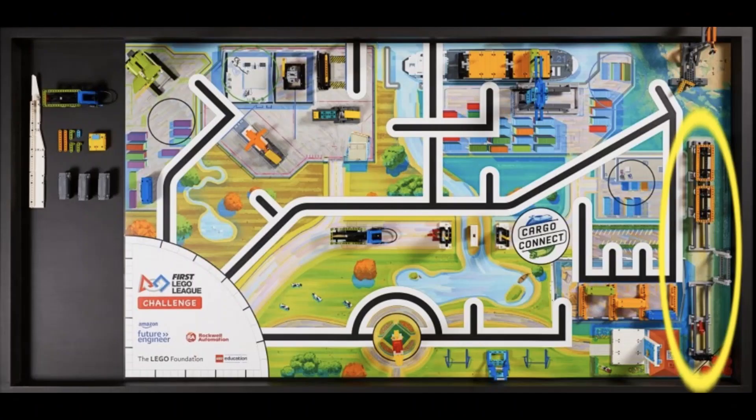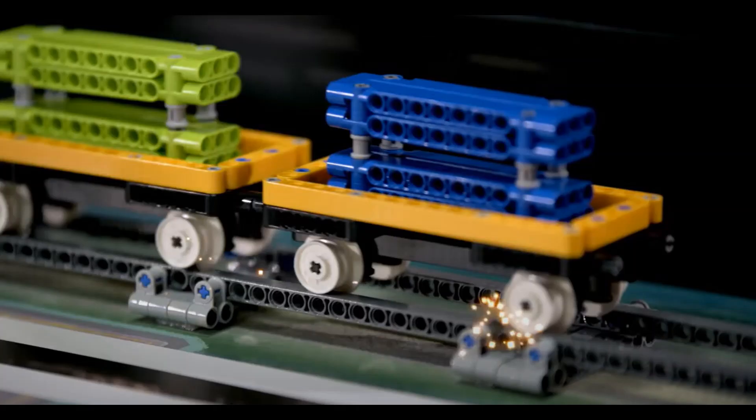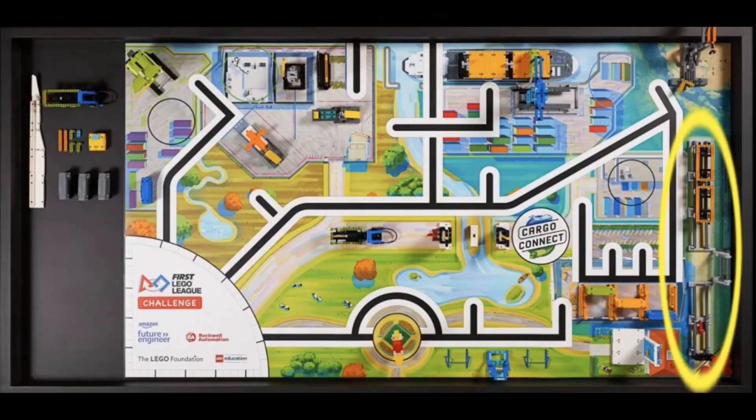And finally, we get to the mission on the very right-hand side of the field. This picture shows the cargo train that is sitting on the rails. Again, there is cargo on the train, meaning that this is another spot where teams can put the cargo. One thing we noticed in the picture of the field is that the track for the train is interrupted. We think that in order to complete this mission, teams will have to flip down the track in order to push the train across fully.